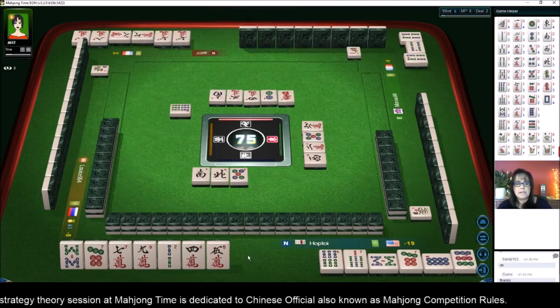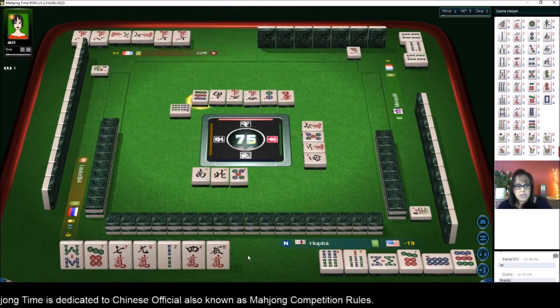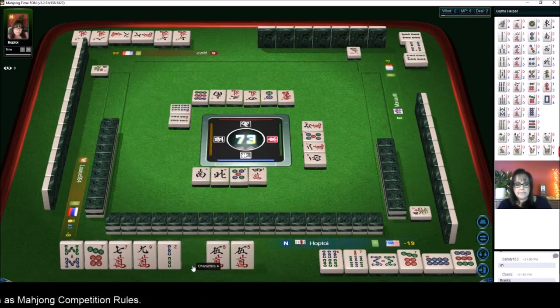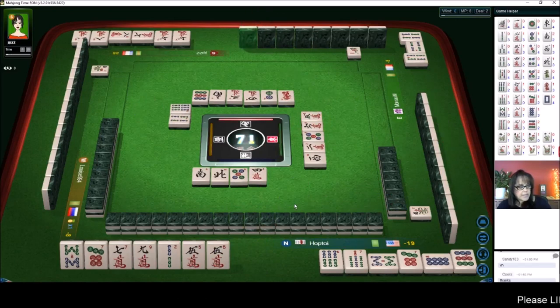Pong — seven, eight, nine. Pure shifted pungs — is that what they're trying for? We got a five — that's not helpful. We don't want fives because we're looking for upper tiles, six through nine.